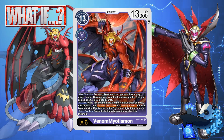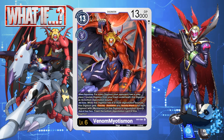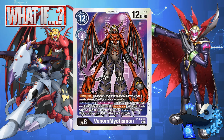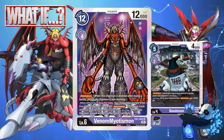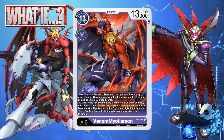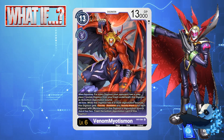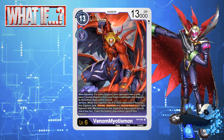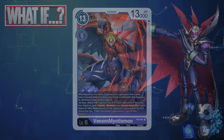In general, Venom Myotismon and Malo Myotismon were prominent villains of the Digimon franchise, yet to this day they do not have really competitive decks. EX-1 Venom Myotismon had some neat combat tricks that may be improved with the addition of Retaliation elements from BT-11. What are your thoughts? What other villains would you like to see? Let me know in the comments, and I'll catch you next week on my final deck profile before Nationals. This is Digibanda, logging out.